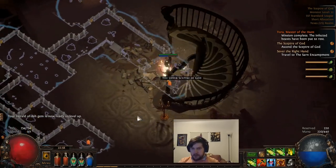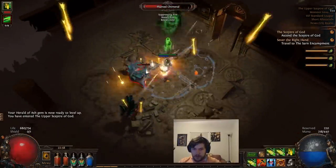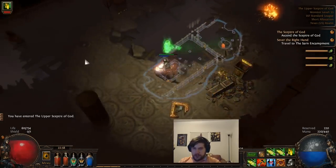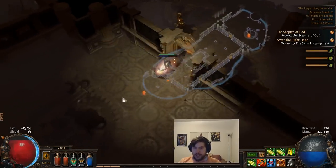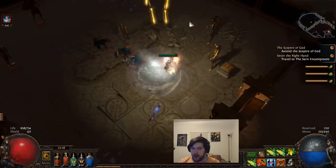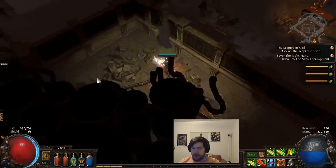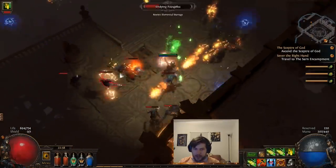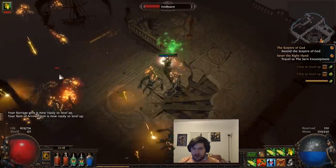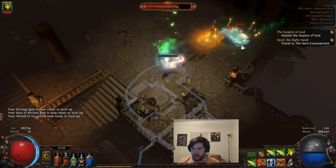Here is the Upper Scepter of God — loading screen takes us to the other instance. Here are the plumed chimerals, which are a little bit dangerous. The little bubbles on these other guys are proximity shields, which means they can't take damage from any projectiles or spells that start outside of them. The way to deal with them as a bow user is to just walk up right next to them — it's a little dangerous, but generally speaking unless you've made yourself incredibly squishy, it's not too much of an issue to just walk up within the bubble itself and take care of them there.